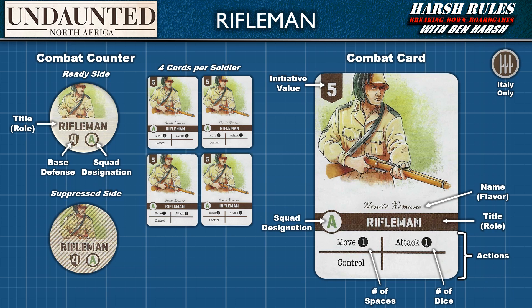Rifleman units share the same counter and card layout, but have different actions and gameplay values — all supporting the rifleman's role in controlling and holding objective tile spaces. The rifleman combat card has three actions: the move action allows the rifleman combat counter to move one tile space, but only if that tile space has been scouted; the attack action allows the rifleman to conduct combat against an enemy combat counter with one die; and the control action allows a rifleman to flip a binocular counter over to its control side, thus controlling a tile with an objective marker for points.